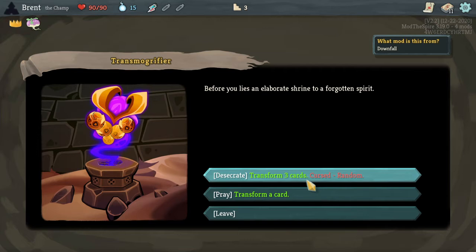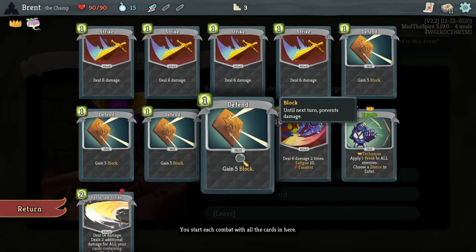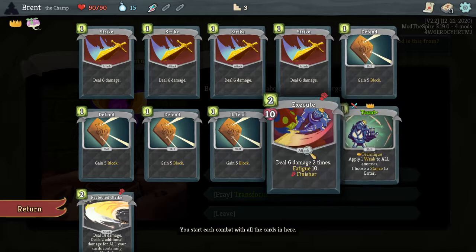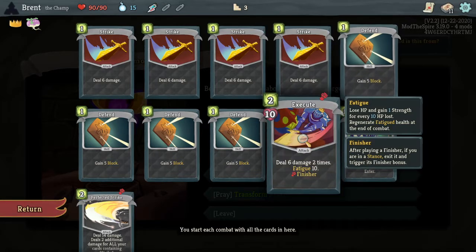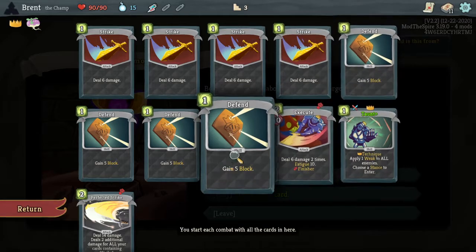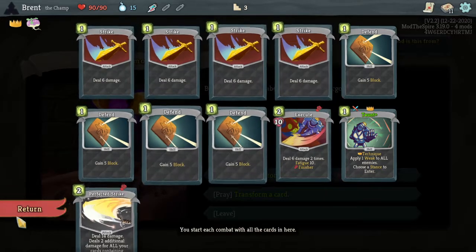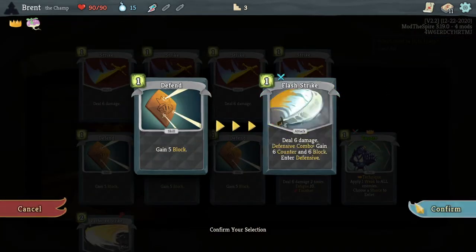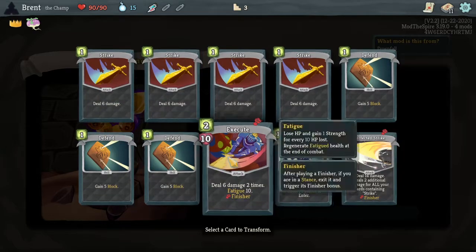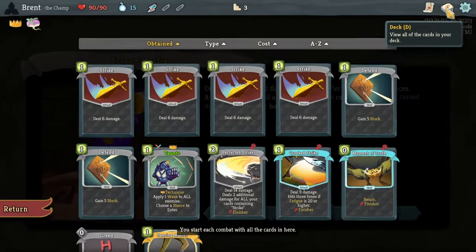Transform three cards - random curse. What would I transform? I really don't want to transform my strikes. Defend, execute, defend - and add more defense back, or hope for more defense. Because we're wanting strikes, I don't want to take out the strikes now. We're going to do it - defend, confirm, execute, confirm, another defend.